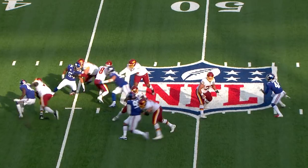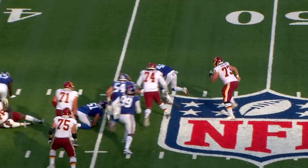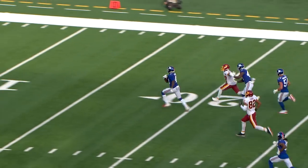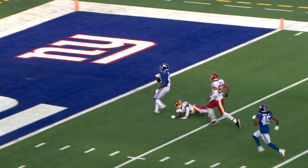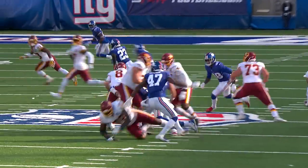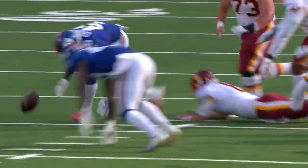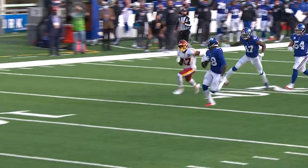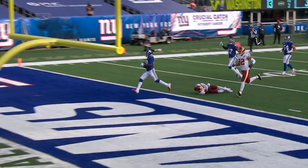Back to throw is Allen, under pressure — and he lost the football! It's loose on the ground and picked up by the Giants. Tate Crowder's running with it — 10, 5, touchdown Giants! They got the sack, and the rookie out of Georgia takes it to the house for the go-ahead score with 3:29 to go. The ruling on the field was a fumble with recovery by the defense.